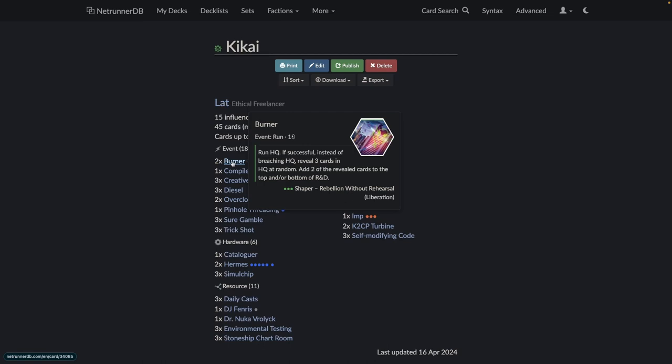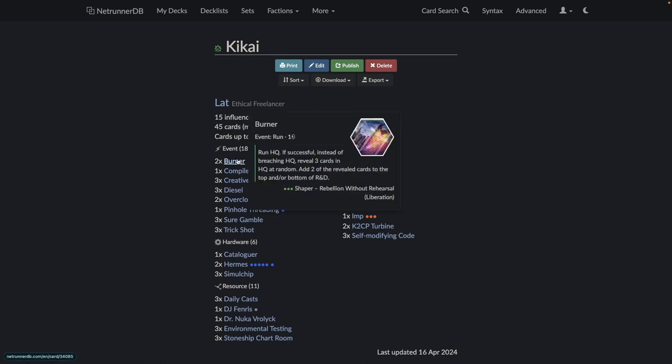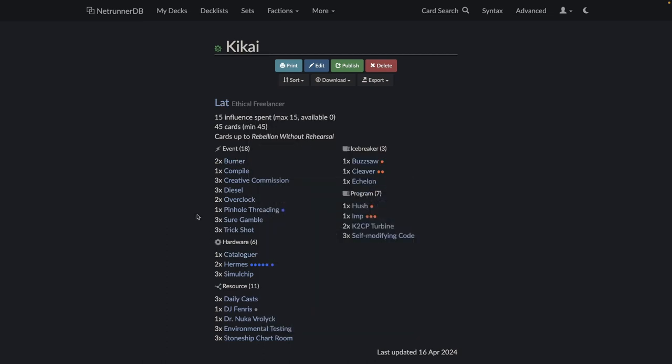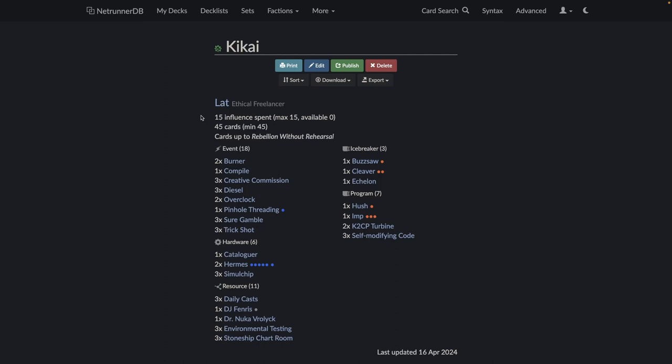Even if you ensure a 50/50, Cataloger is definitely a strong card — both if you can fetch the agenda from R&D or if you have such an open HQ, because against Shaper they typically are icing R&D especially if you know they're on Cataloger. As the runner you choose the order and where cards go — you can put the operation on the bottom and the agenda on top and go steal it with impunity, then get hit by the other operation in hand.